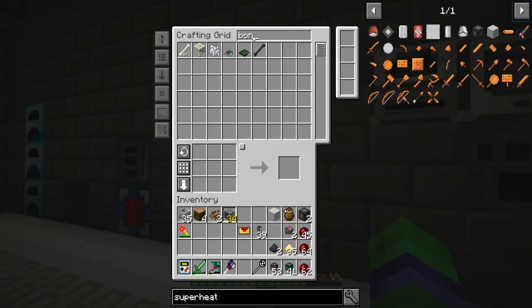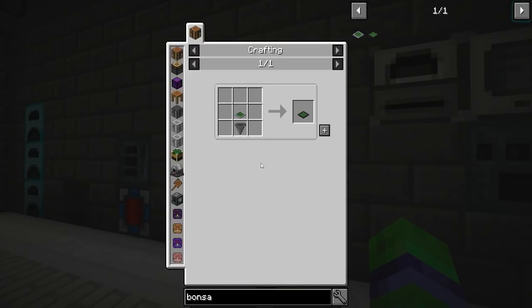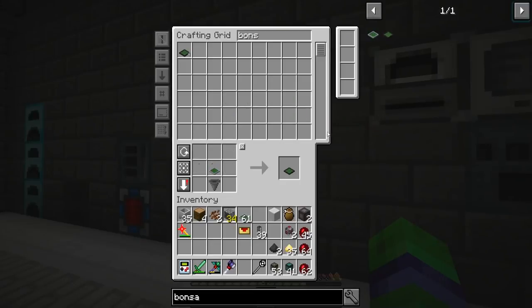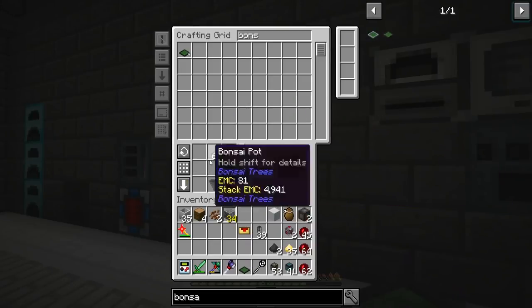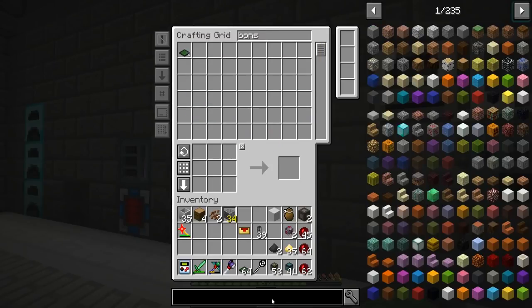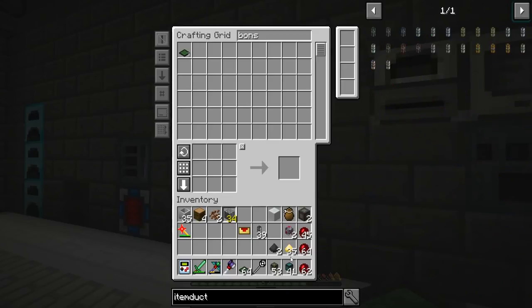The main focus of today is I want to make some bonsai trees - a bonsai tree farm. We have some bonsai pots here and there we go. We need to make these hoppers - oops, made 64, oh darn! Okay so we got a full stack of these. We're easily not going to use a full stack, I mean that's crazy. I have seen how it looks with item ducts and I kind of like the look and I'd like to keep it.